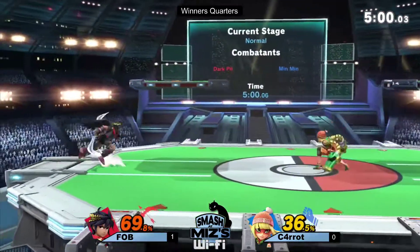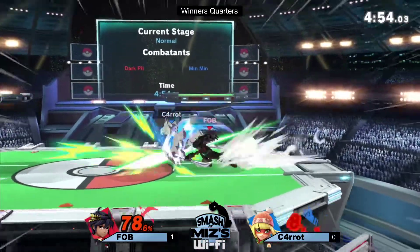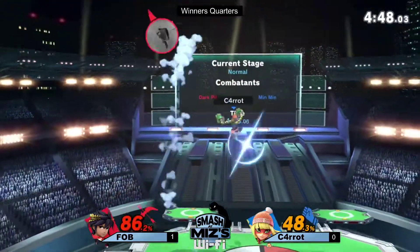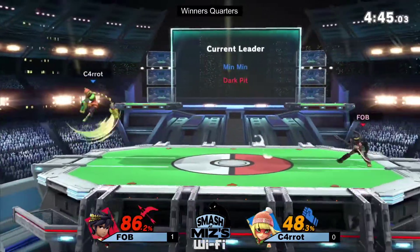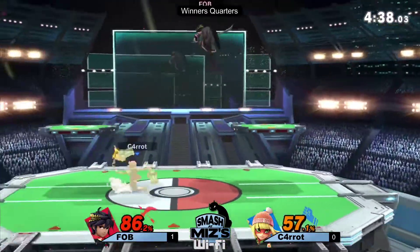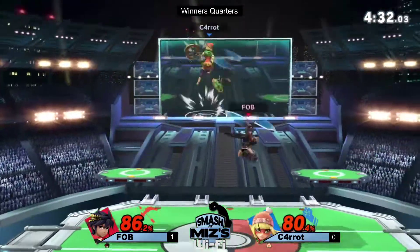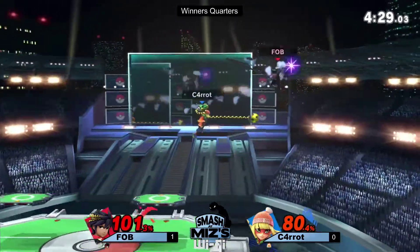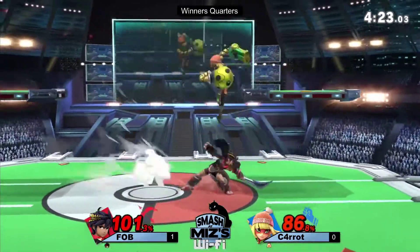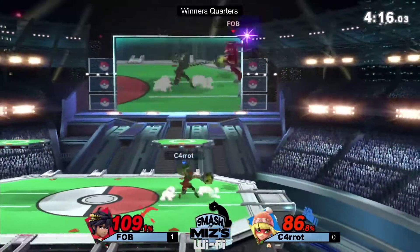He got a really good chunk of damage there, but Fob misread how much range the dragon arm would have and got hit by the laser. You've got to be careful — this is a brand new character, she came out three days ago, so it's going to be a bit weird remembering all her tools, especially because Min Min is a very different kind of character. This is Carrot's winner's side stock — his opportunity to get into winner's semis and top eight.